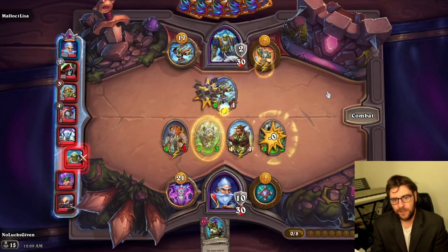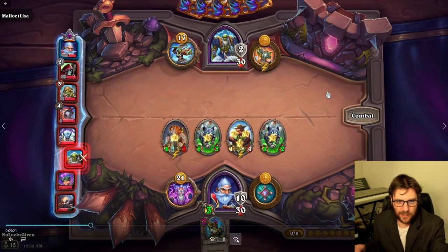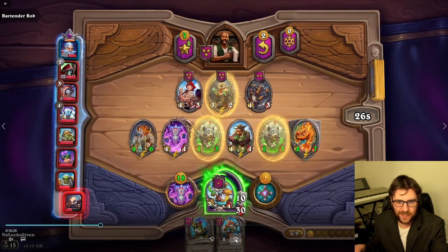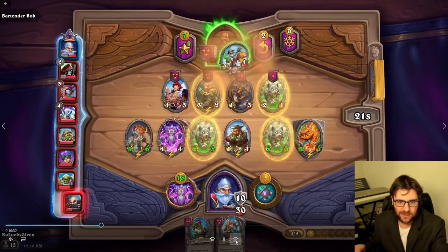There we go — we get double the use out of those stats with the divine shield characters. Let's start jumping ahead a little bit and seeing if we can find some cool stuff. We're buying some things, buying some pirates. I don't know how much any of this matters.